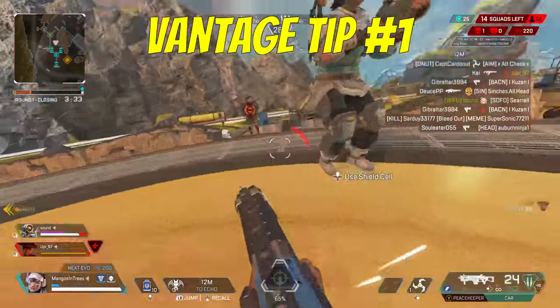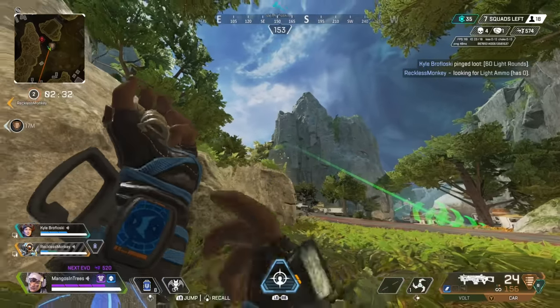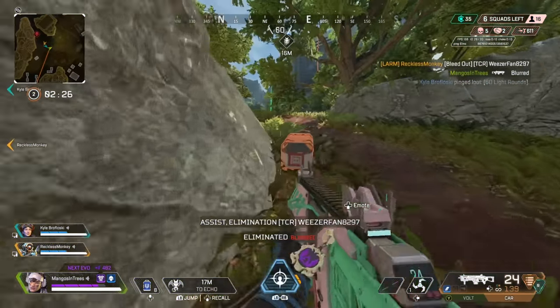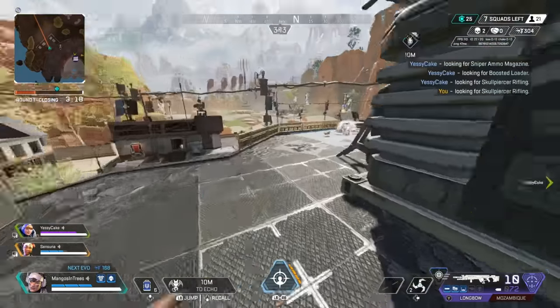Vantage. When you go to jump to Echo, you can press crouch at any point in the air to stop your momentum. If you do so, you'll be able to draw out your weapon faster and fall down faster. Doing this while you are trying to attack enemies is a very strong strategy. However, keep in mind you will not be able to access the double jump at the end of the tactical.